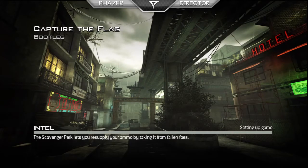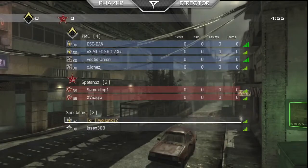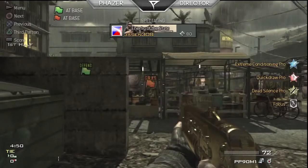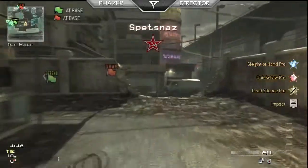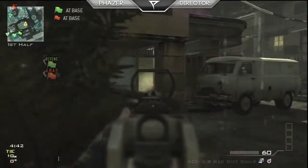This is a CTF on Bootleg, it's just a pick-up scrim. A pick-up scrim is pretty much where, you know how some of your mates go play football, soccer, baseball, or rugby — you just have a little fun game. You still practice, you still try, but it's basically just a practice with a bunch of random people.